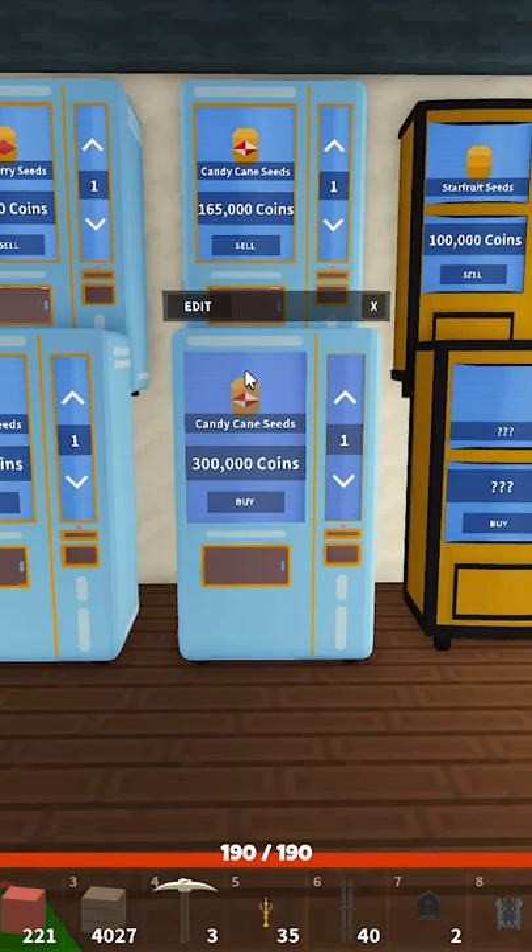Right now, if you need to exit just hit B and it'll get you out of that mode. Alternatively, when you open a machine instead of clicking the X button or E, just hit the B key to close the vending machine, and that should fix it for you until the devs get a chance to fix the bug.